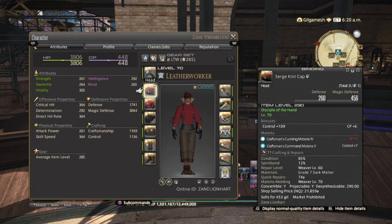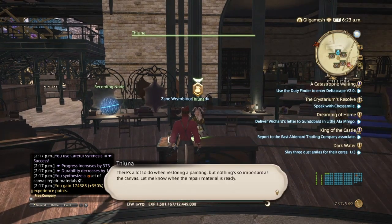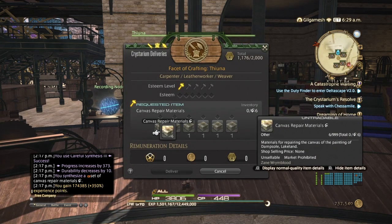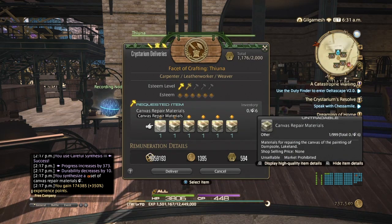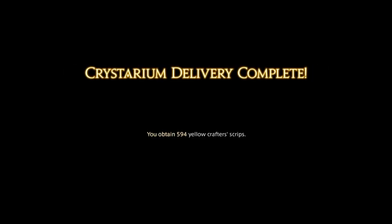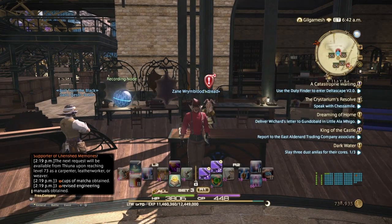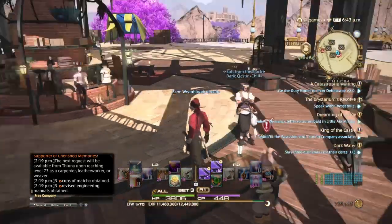As long as you have materia melded into your gear, you should be just fine. They increased the retrieval rate of grade 5 and 6 materia, so go ahead and put grade 6 materia into your body pieces and accessories. I'm going to pass in all six, and we're going to get 9,959,193 experience. Our next quest will be at level 73, and we basically do this for every other client.